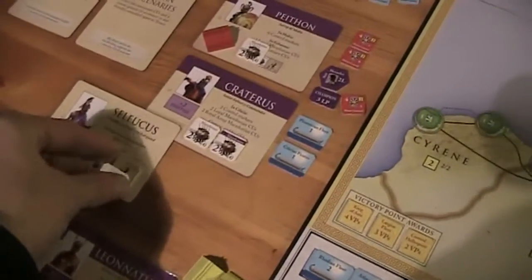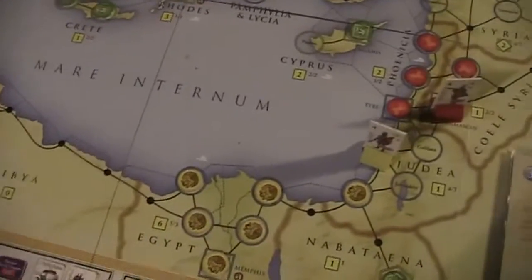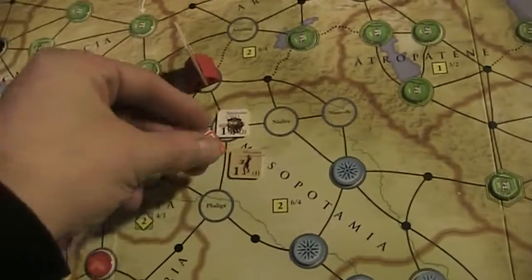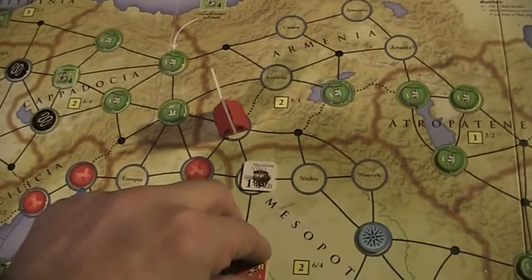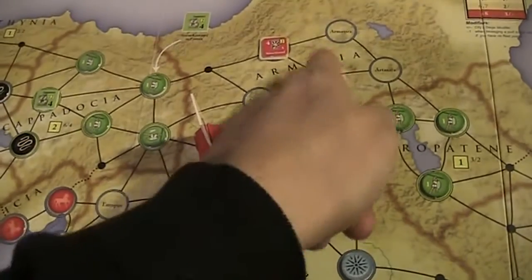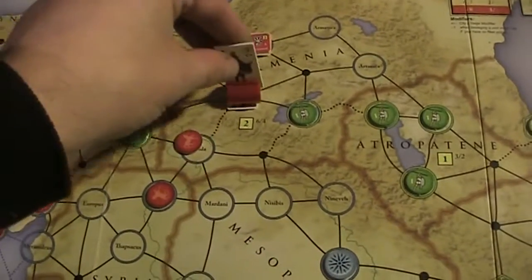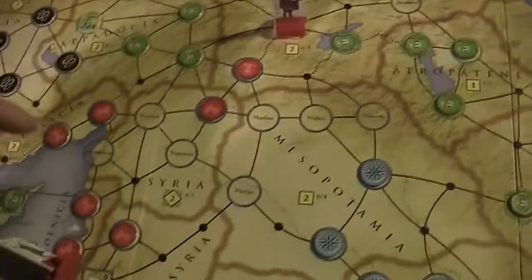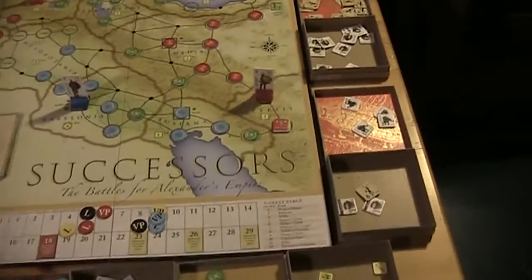I want to bring a minor leader into play here. So that guy moves — I guess to Karana — two, three, four. And the Loikas moves here, crossing the mountains costs two points. We want to gain control over Armenia, so that's probably the best way to do that.